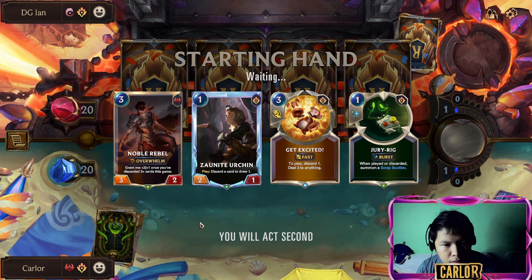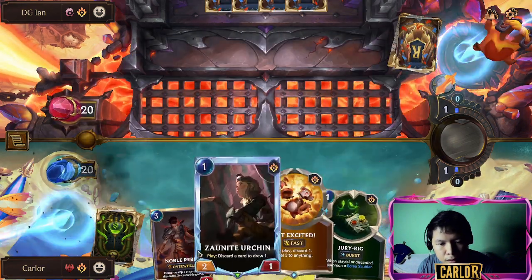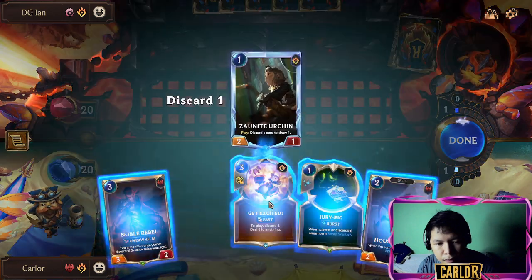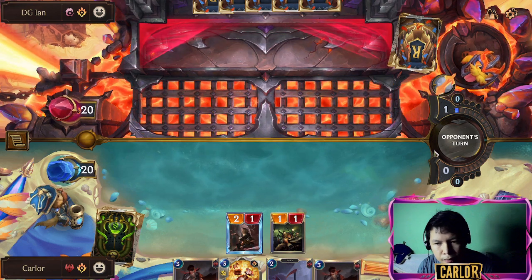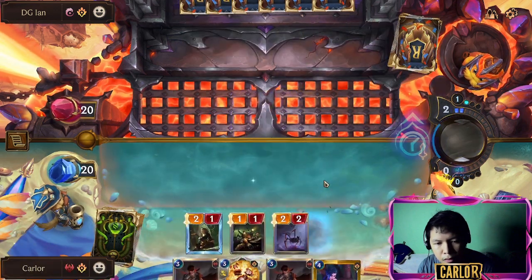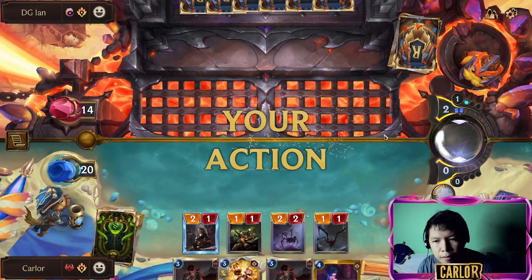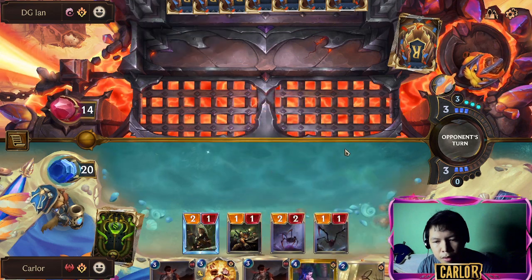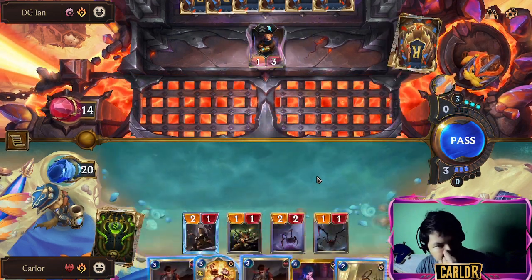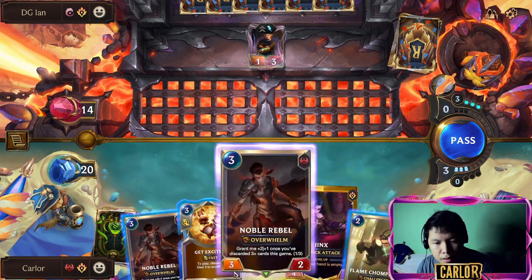Good start — we have Zonite Urchin and discard fodder for that. This is six damage to the nexus, we'll take that. We can go Get Excited. We can try killing, or let's just go face — okay, let's go face.